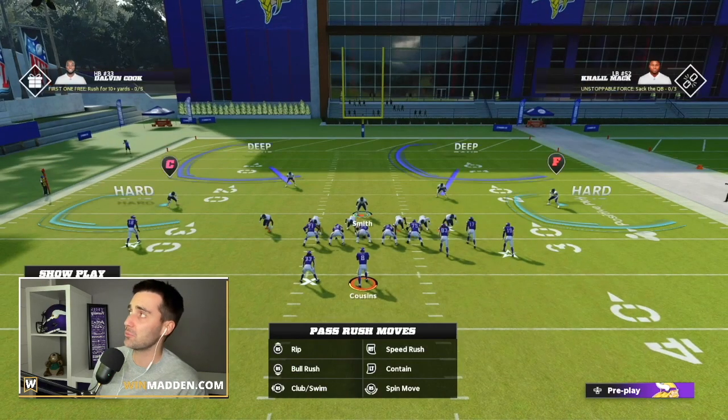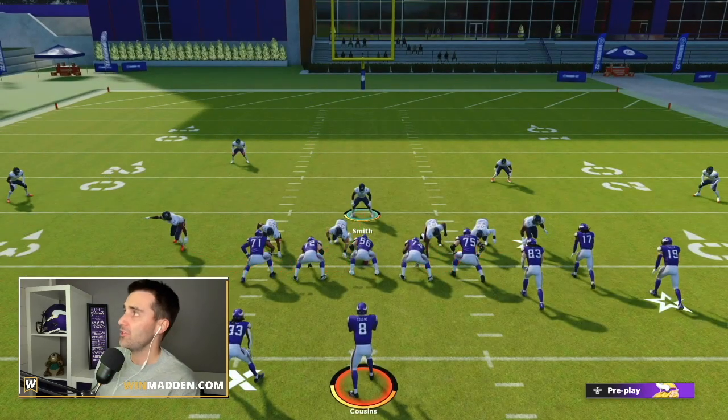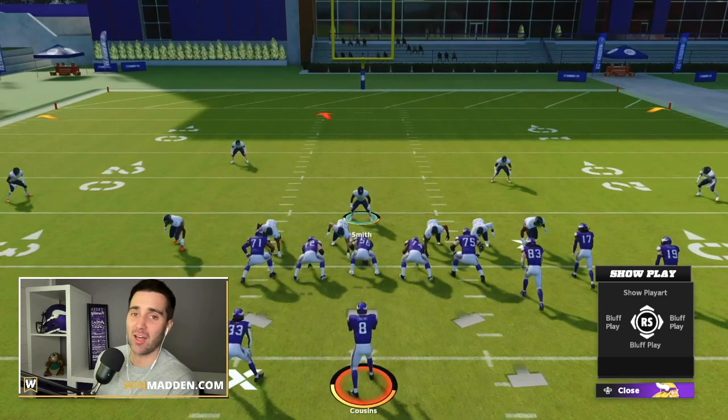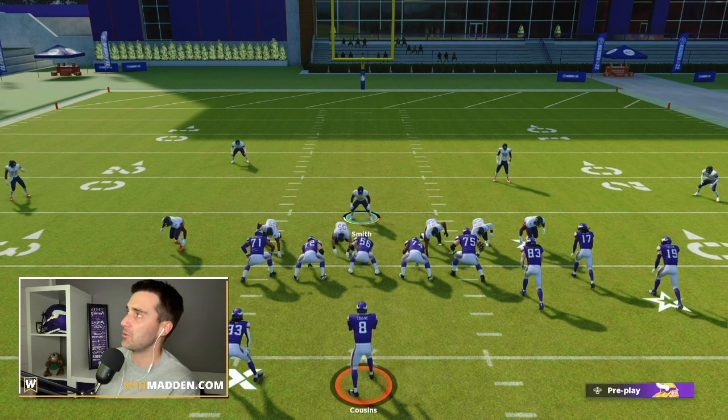You can play hard flats, set your zone drops to whatever you want, or come out in any play — Cover 3, Cover 4, Cover 2, man — it doesn't matter. This blitz is going to work no matter what. Once we snap this ball we're going to get both outside linebackers screaming free off the edge. I'll also show you how to send this when they block a running back and when they block a tight end.